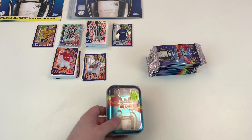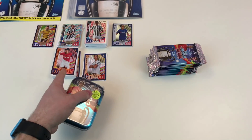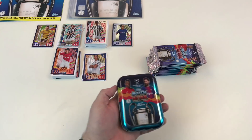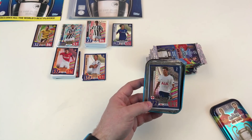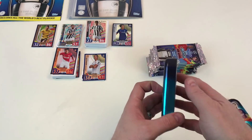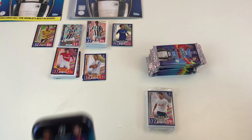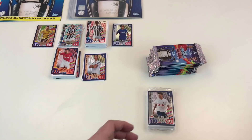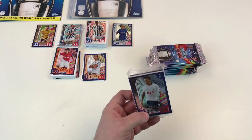Now opening the second tin. Last time we got the bronze Falcao, so hopefully a different one — and it is! This time it's a silver Dele Alli limited edition. So you do get different players in the tins — the same tin design can contain completely different limited editions. We've got bronze and silver now, which is pretty decent.